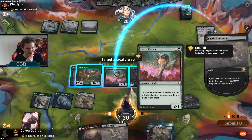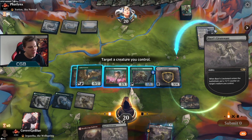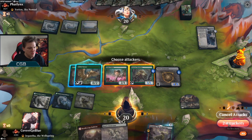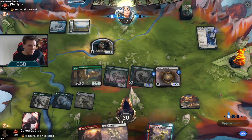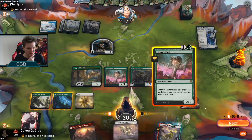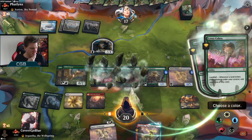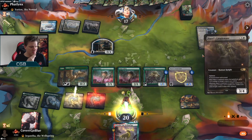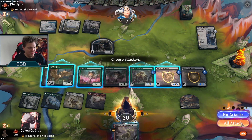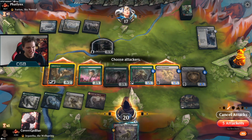Let's get a counter on the Cobra — I think the Cobra is what they're going to exile. We want a four-power creature for the Wrath. Ooh, Yorian? That's not a Wrath — do we continue the fun? I think we do. Goosey attacks? Too cheeky.